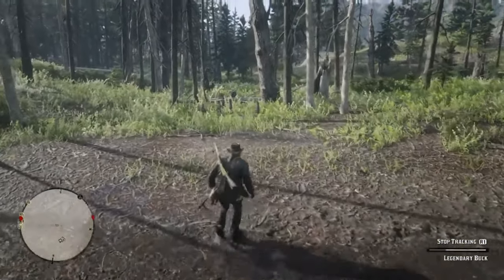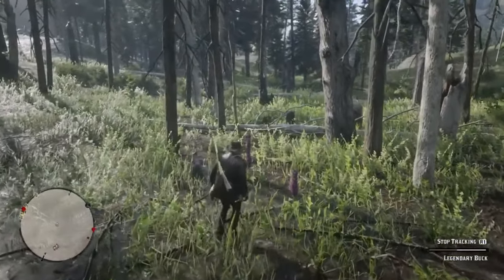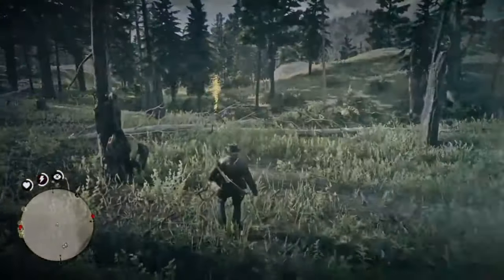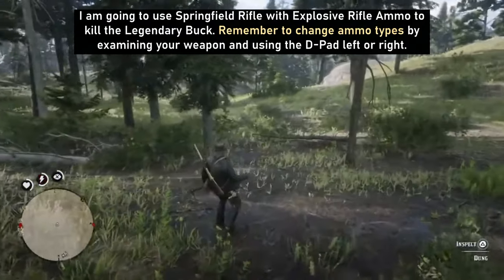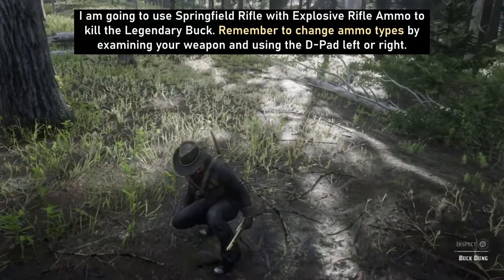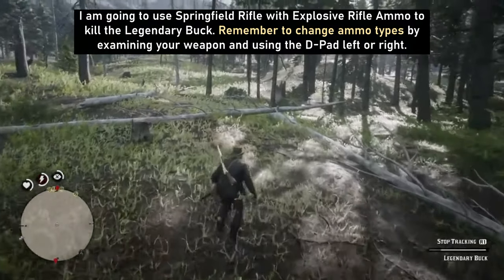The reason I want you to get the legendary buck right now is because after you've killed it you can go to the fence and ask the fence to craft a trinket for you. The trinket will act as a stats bonus and increase your chances of getting a perfect pelt. We'll be unlocking the fence shortly and I'll show you exactly how to do it. As you can see I used my eagle eye to find the first clue and then moved towards it and clicked on it. Follow the highlighted trail to the next clue — you can use eagle eye again to remind yourself of the trail if you lose it. Make sure you have your chosen weapon ready; I have the Springfield rifle loaded with the crafted ammo.